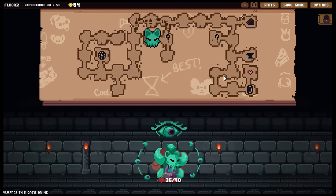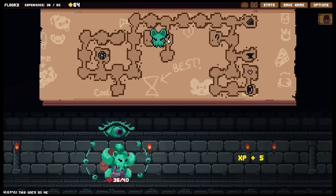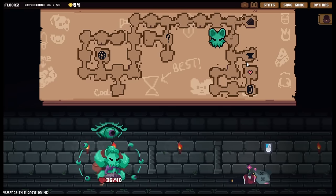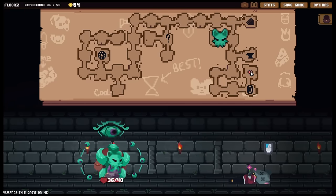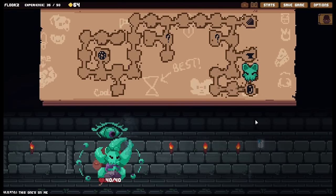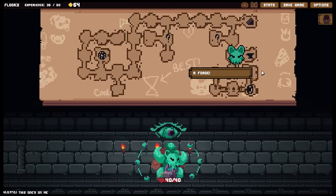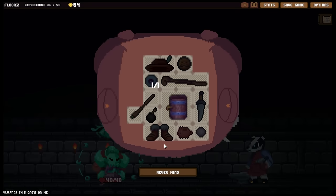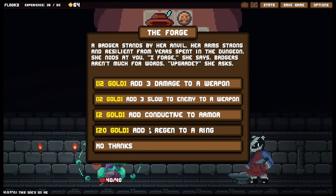We've got a quite large area with no fighting going on. I smell treasure nearby. I don't really need it, but there's a forge here. Let's see what we've got: three damage to a weapon, three slow to a weapon, conductive to armor, and one regen to a ring. See - regen to a ring, so good! If we had a ring with two slots I could put two of those in. Strongly considering grabbing that ring.